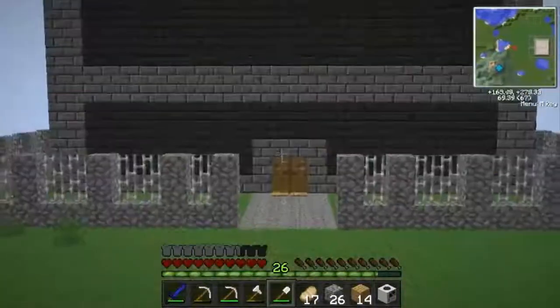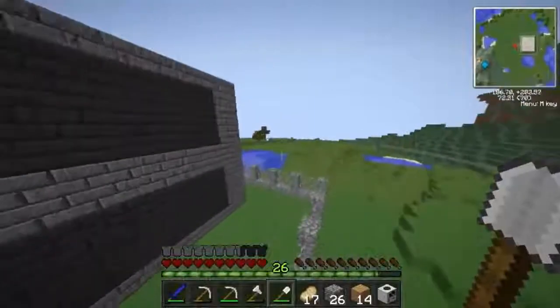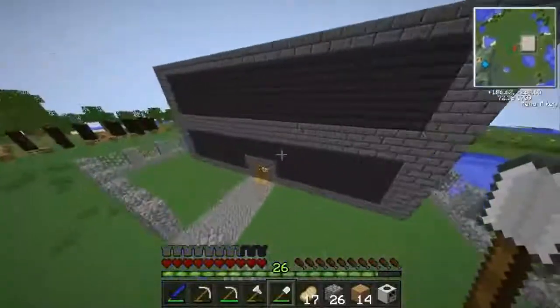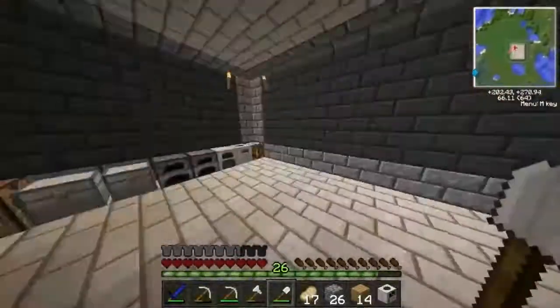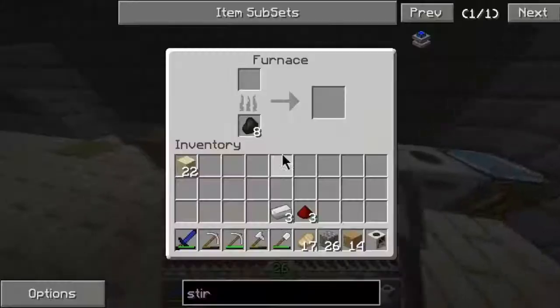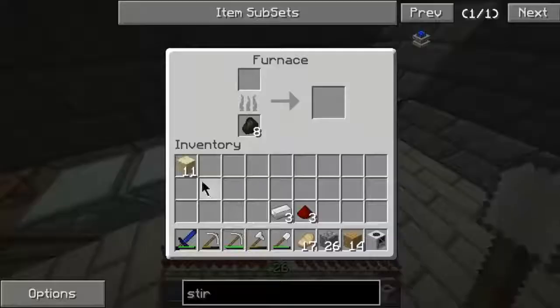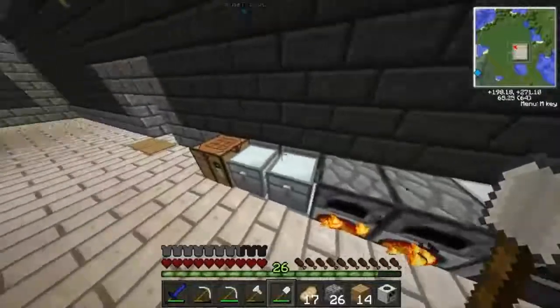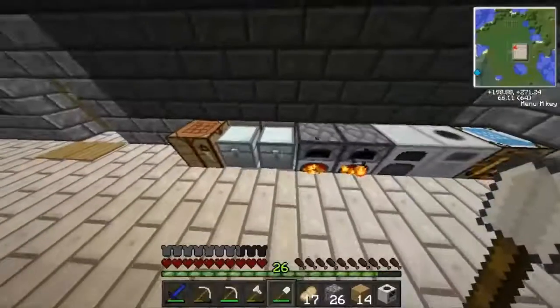The rubber tree farm is going good over there. The quarry is going to be around here somewhere, which is handy. Being a bat is very useful too. Let's cook up the glass. Then we'll need fuel — probably coal — and a few cobblestone transport pipes.